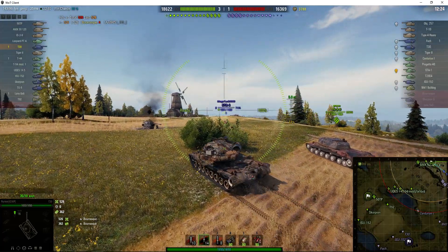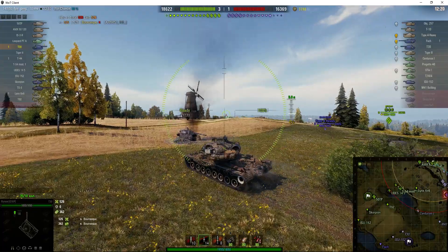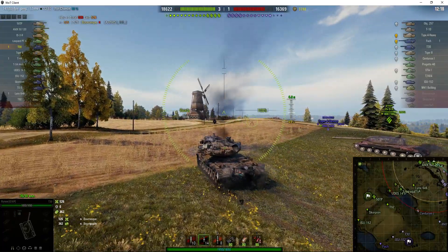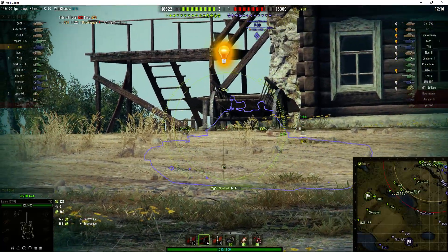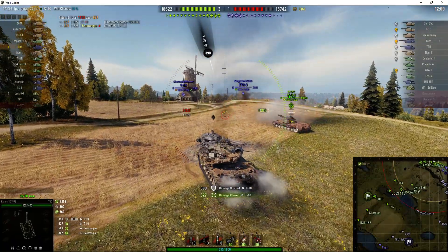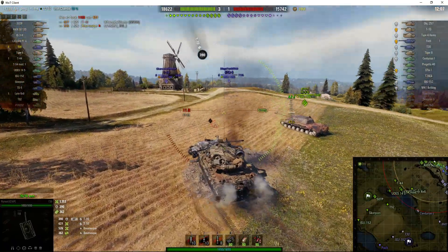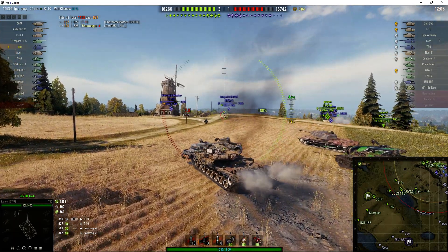That STA-1 is going to get a bit of a wake-up call any second. We've got an IS-3-2 accompanying us up to the top, so he's capable of doing a lot of damage as well — 780 from his two guns. The T-10 bounced his round off the front of our vehicle, and in return received a hit from us for 627.